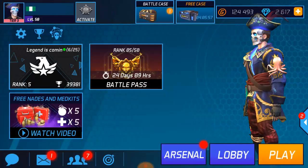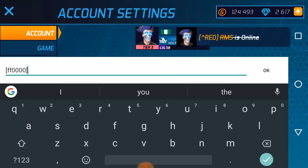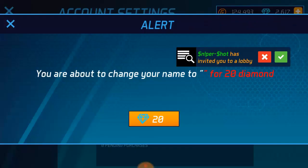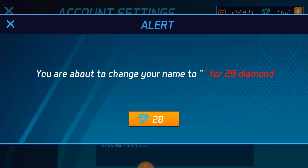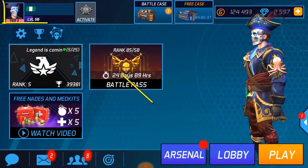That didn't work, but let me show you again how I did it. You need to activate four-zero, not three-zero guys — don't make the same mistake I made. Put in four-zero, then press activate. It cost 20 diamonds, but that's it — that's how you change your name to invisible.